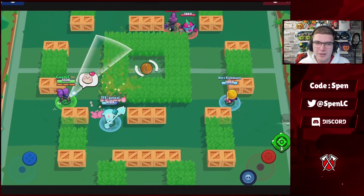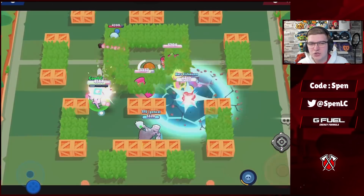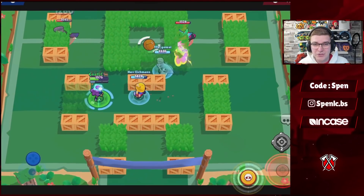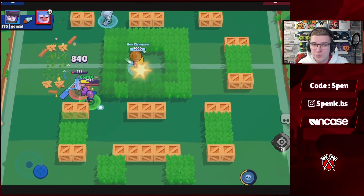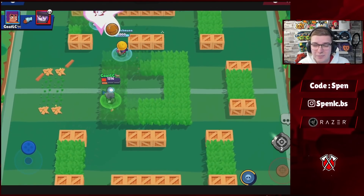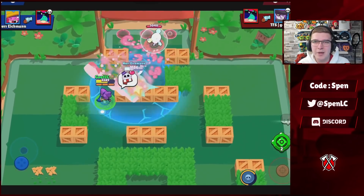Starting off with Shelly, the best combo by far has to be the Shell Shock star power and the Clay Pigeons gadget. Since Clay Pigeons got reworked it's actually really good — especially if you super someone, you get them slowed and use Clay Pigeons, you're going to be melting people at max range. That's going to be by far the better build.